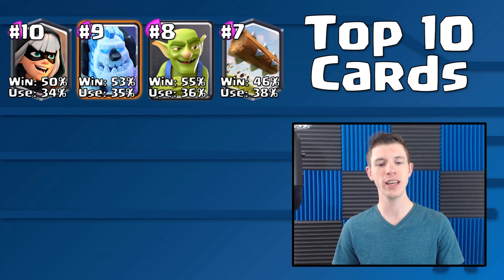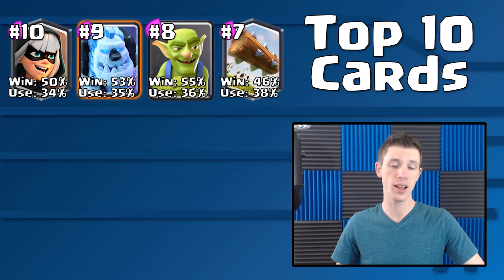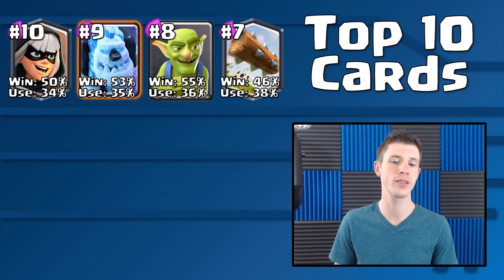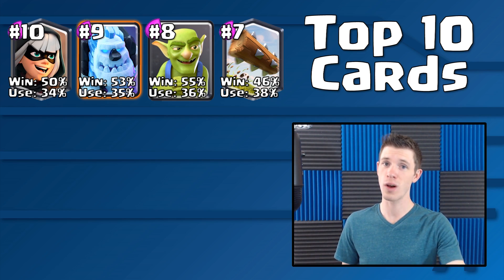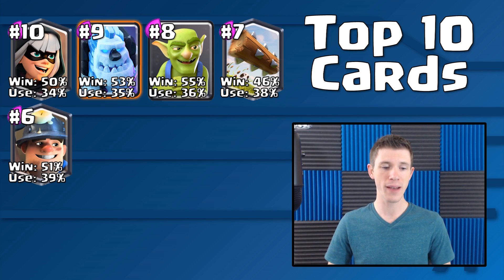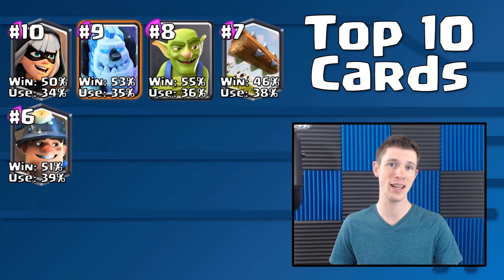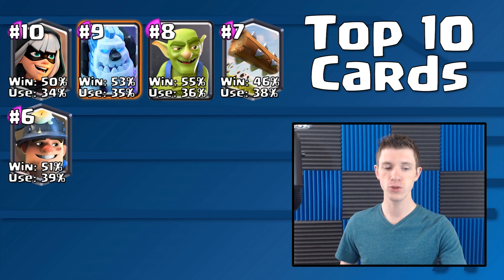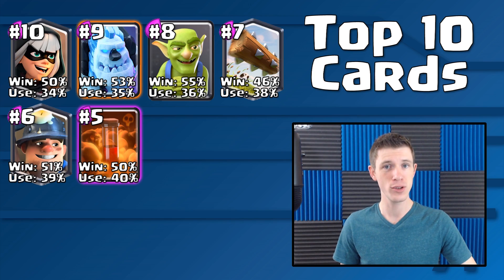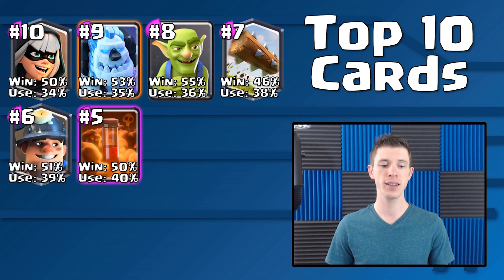The Log comes in with a usage rate of 38% and a win rate of 46%. That's below 50%, but people still use the Log a lot because it's always a battle between the Log and the Zap. Right now with so many Bats in the meta, the Log was not as competitive compared to Zap. Number 6 is the Miner, with a usage rate of 39% — almost 40% of players used the Miner in round 2. It's a very strong win condition, especially paired up with Poison, which is number 5 — used by 40% of players, pairing really well with the Miner, PEKKAs, and sometimes Mega Knights.